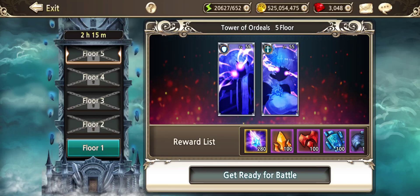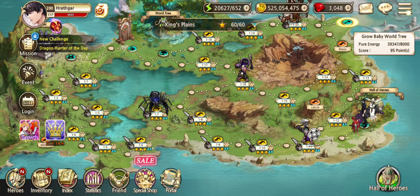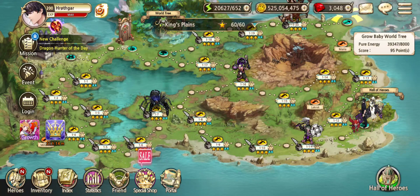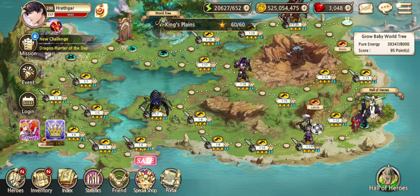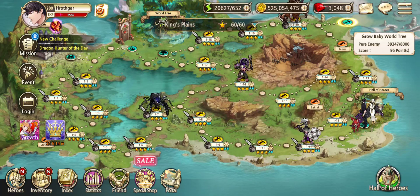If you complete Level 25 in the Tower, you can get 1,450 Fragments, 360 Essences of each type, and 37 Stones in one month. What that means is that you can upgrade a Hero every two weeks, essentially from 1 star to Tier 5.